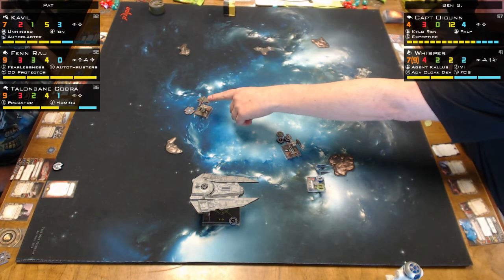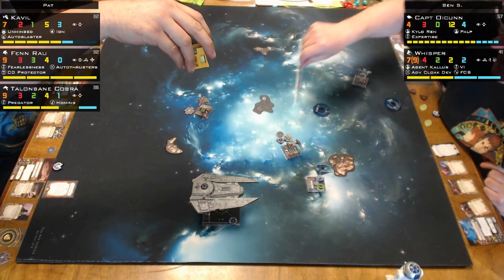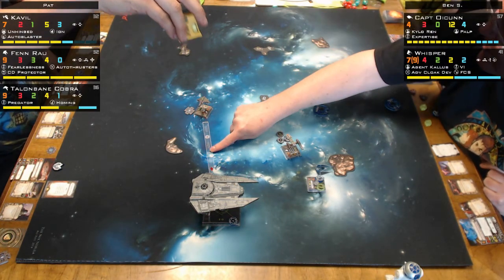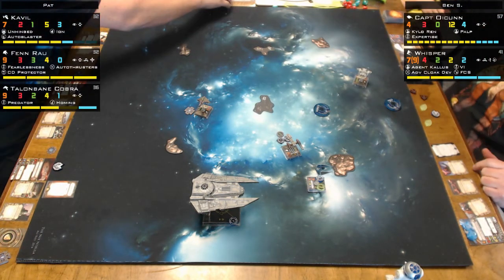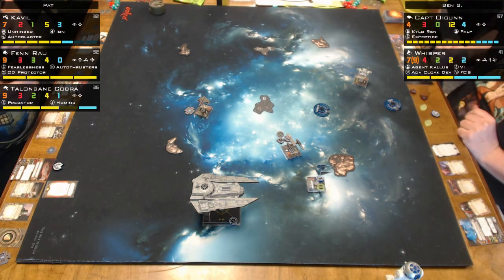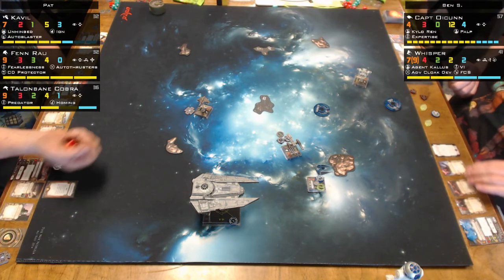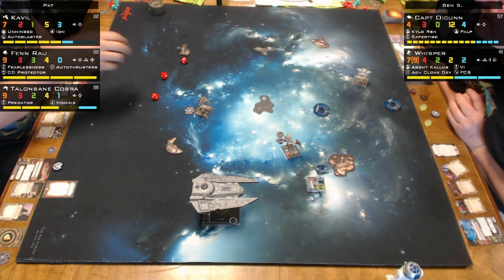He's bringing his ships back in — doing maneuvers and boosts like crazy. He's trying. But this is turn five and the other two ships have fired only once. Whisper and Oinkins are hard to kill — they are tough ships.